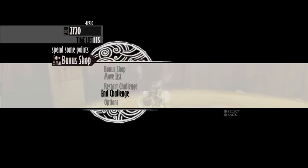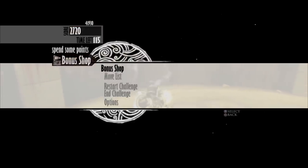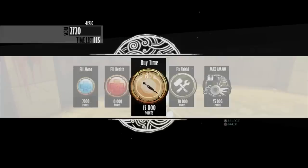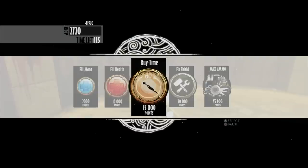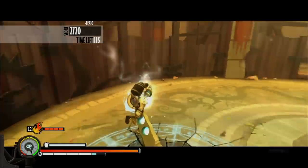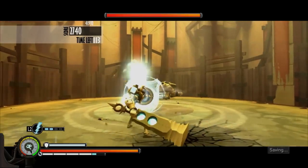There's a bonus shop while you're in the challenge pit. You can actually spend some of your score to buy items. You can fill up your mana, fill up your health, buy more time — because there's limited time, as you can see there, time left 115. You can fix your shield, max out your ammo, which means the rockets, the grenades, all that stuff.